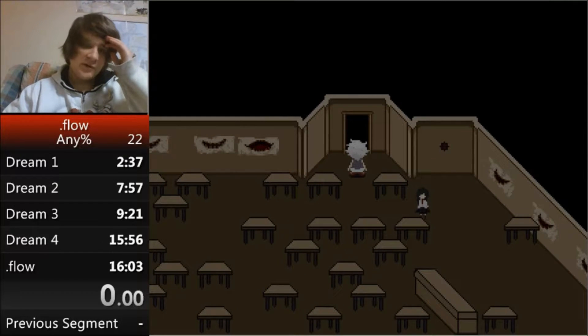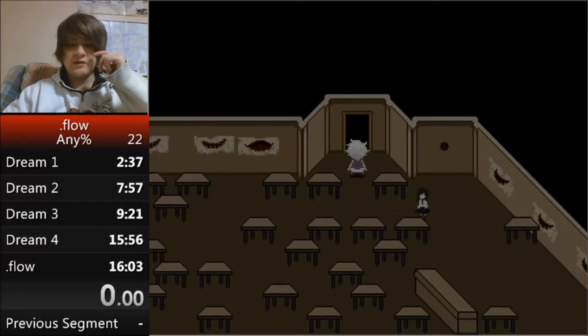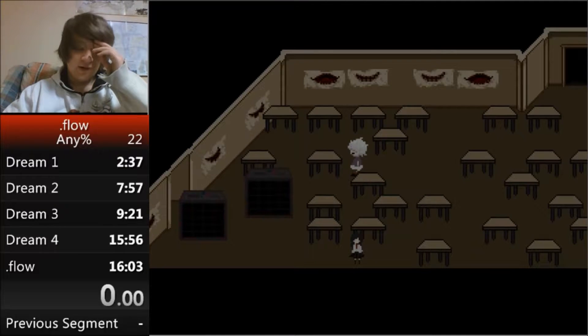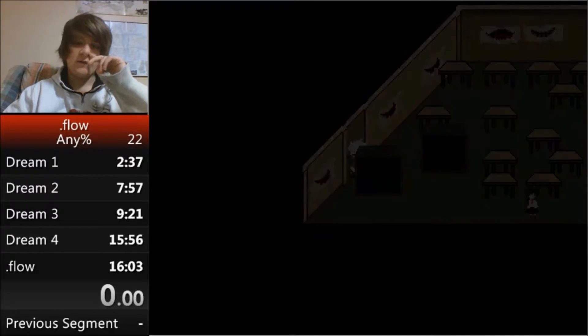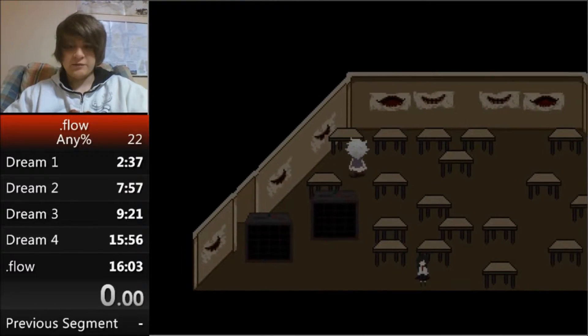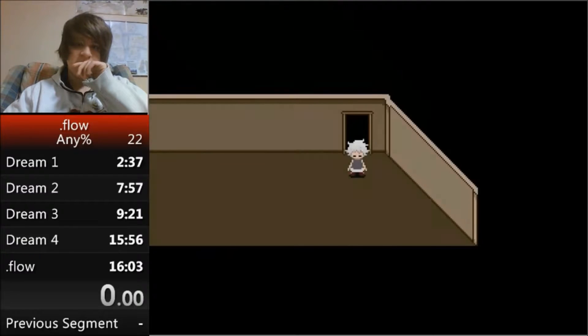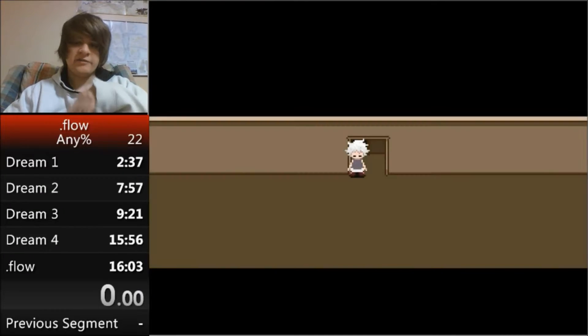Movement in the school is a little confusing — it's definitely probably one of the hardest places for movement in the game to be optimized. Basically: go down, over, down one, left, up, over two, down two, left, down, then left. That sounds simple in theory but you have to do it really fast. It's such a small section of movement though, so it's really not a big deal.